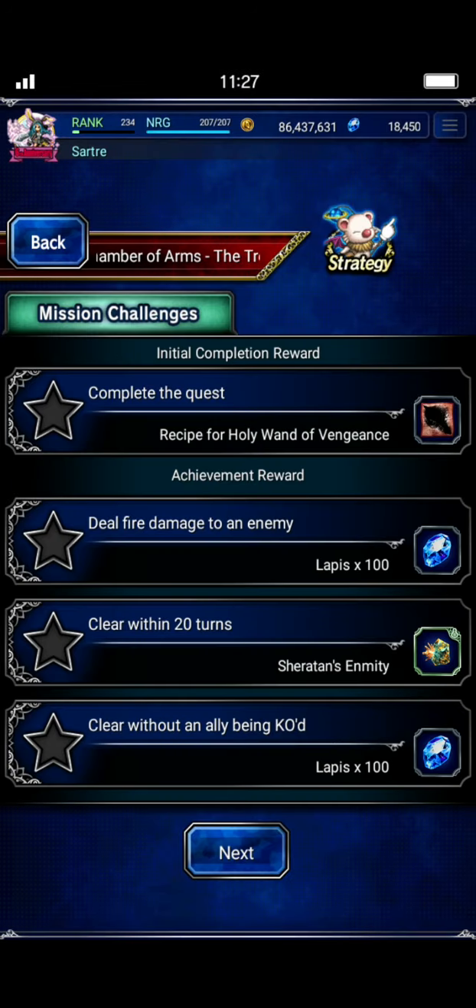Later on today I'll hopefully put out a clear on Bealkia. So here are the missions: just by clearing it you get the upgrade to the Holy Wand, which becomes a two-handed high mag staff that allows you to dual cast white magic if you couldn't do so innately — which could be useful on certain units. Other missions are deal fire damage for 100 Lapis, clear within 20 turns for Sheraton's Enmity, and clear without a death for 100 Lapis. This one is definitely easier than Bealkia.